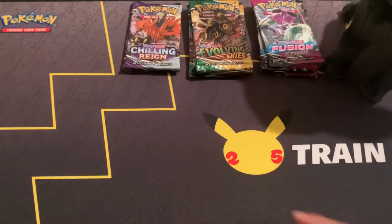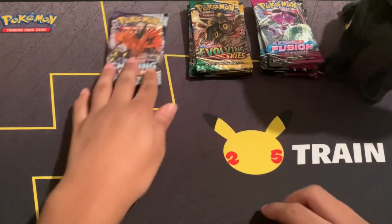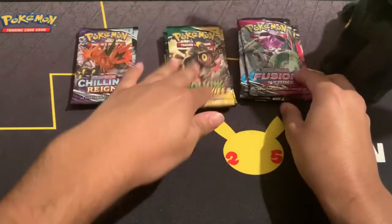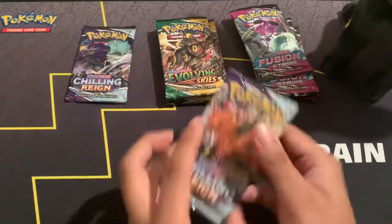All right, without further ado, let's get into these packs. In these boxes we have two Chilling Reign, four Evolving Skies, and four Fusion Strike packs. So let's start with Chilling Reign right now.